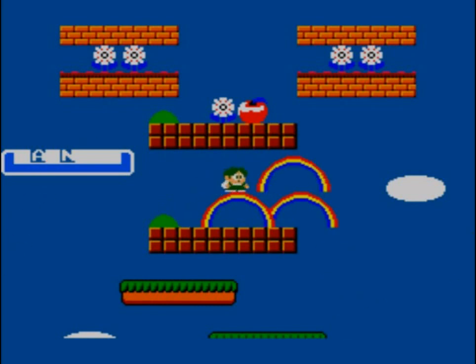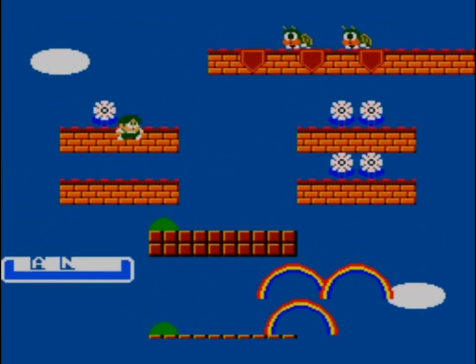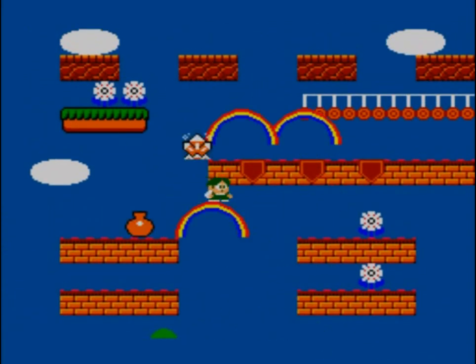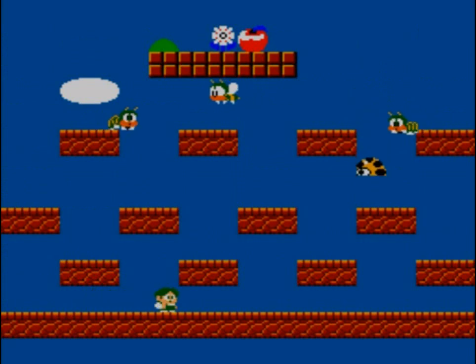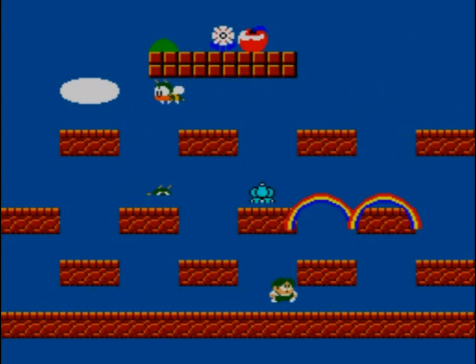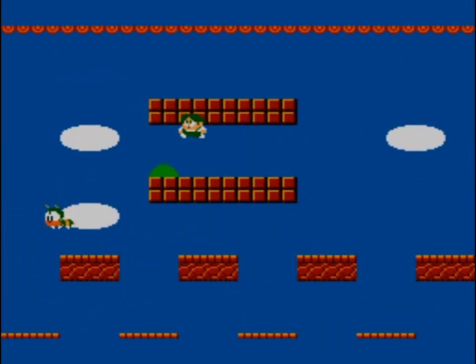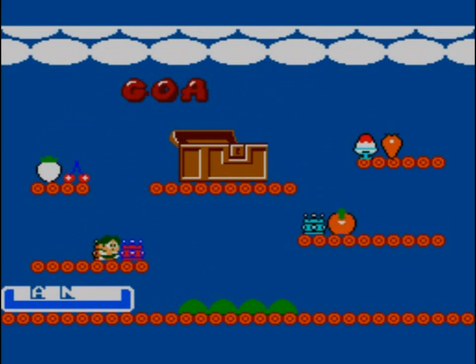In Bubble Bobble, you have to spell EXTEND to get an extra life. So what am I spelling here? There's a good old rainbow dude spelling. Also, imagine being a game hero and you had to explain to a girl — well, my powers are kind of like rainbows. It's not a very masculine power. I mean, these days you could probably get away with it.